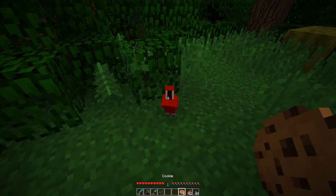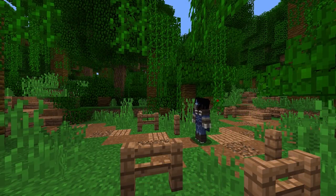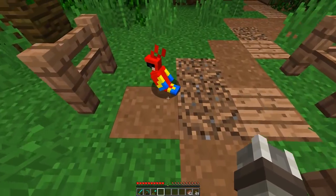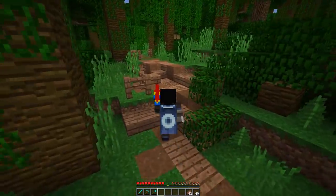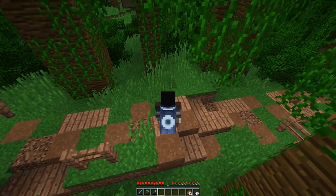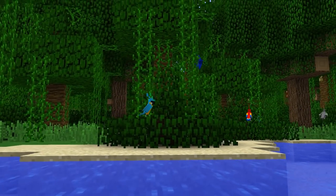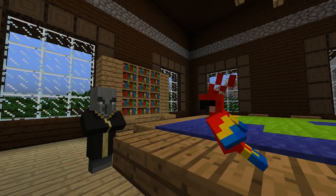To tame them, you simply right click them while holding a cookie, similar to how we tame most other mobs, though note that you currently can't breed them together. Once tamed, they will fly after you as you walk around and teleport to you if you get too far away, similar to tamed ocelots and wolves. You can right click them to make them sit, and there is one other way to keep them safe — keeping them on your shoulder. If you walk into a tamed parrot, they will hop onto your shoulder and ride along with you, though jumping will currently make them fly off. The parrots will also mimic mob noises nearby, making a higher-pitched version of any hostile mob's sounds within about a 20 block radius.